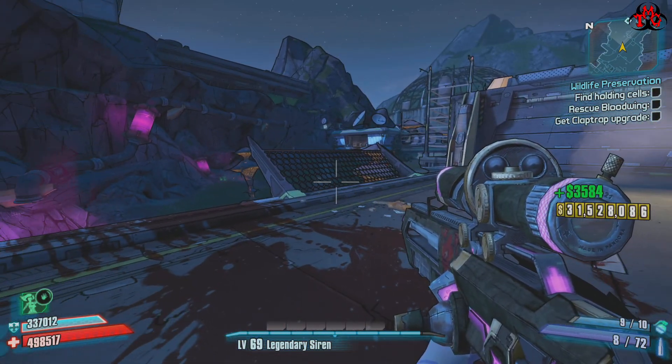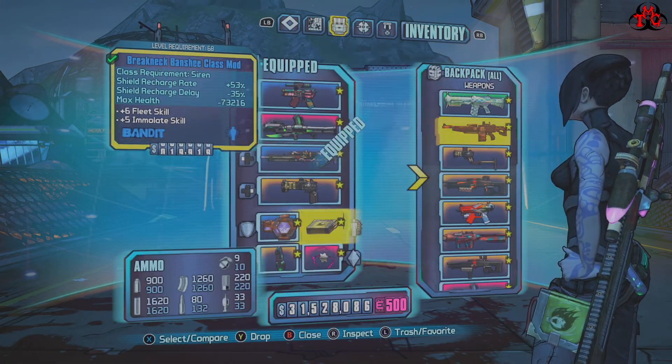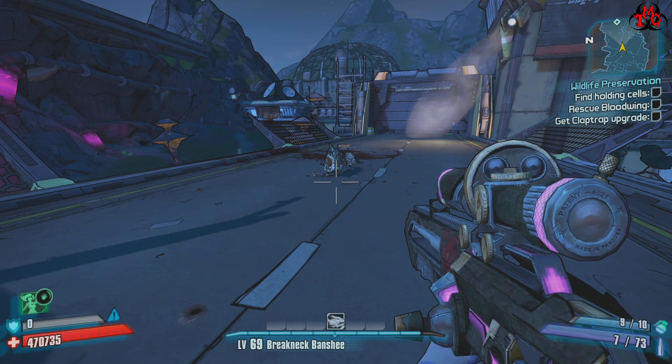Should I do the speedy run? Yeah, let's go speed. You can pretty much just run through this straight to the Selection Annex, which is what we're going to do right now. Let's do it.